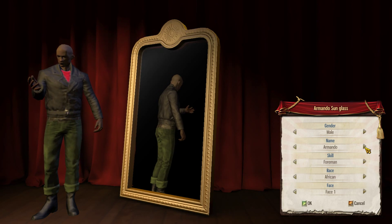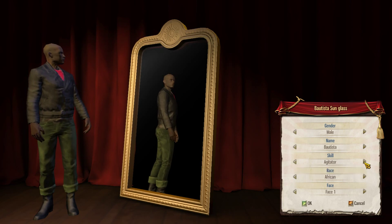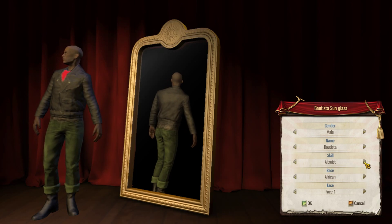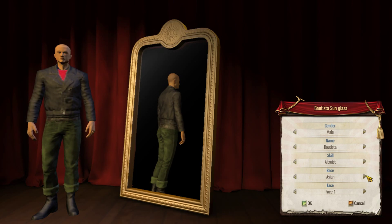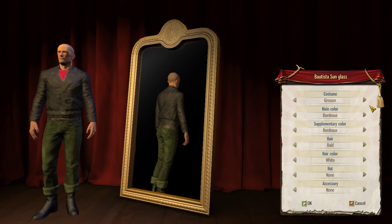We're going to do a male dictator, which is probably, you know, to get the theme of the game — we're going to go with dictator, so it's going to be pretty cool. I always pick the altruist skill because it gives you a bonus $2,000, it's great. We need to start off with $5,000.